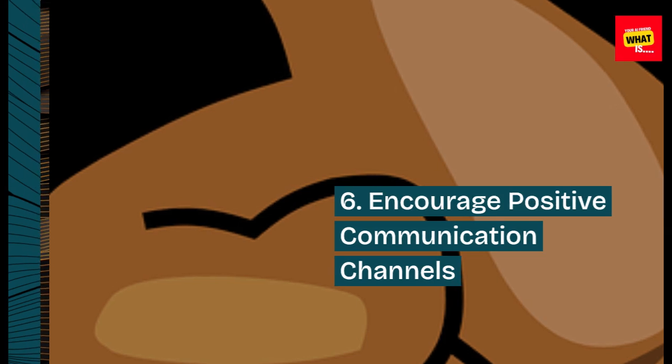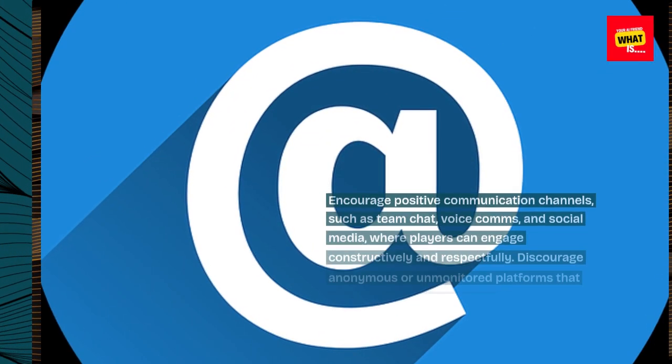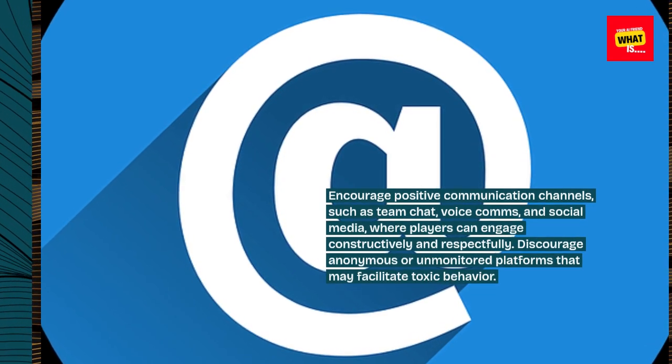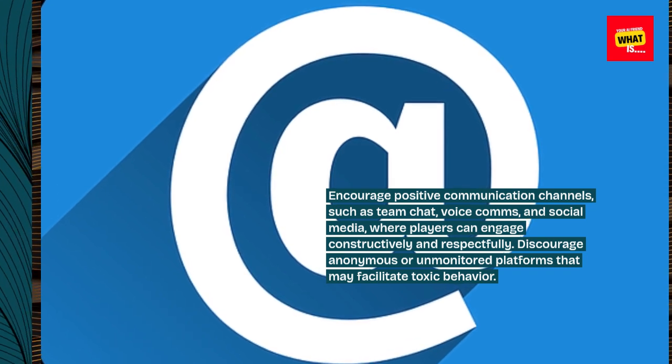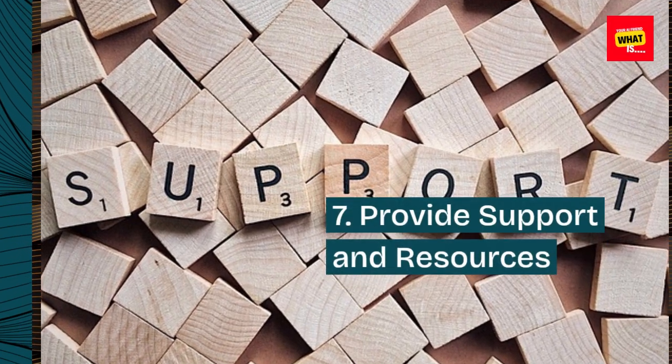6. Encourage positive communication channels. Encourage positive communication channels, such as team chat, voice comms, and social media, where players can engage constructively and respectfully. Discourage anonymous or unmonitored platforms that may facilitate toxic behavior.